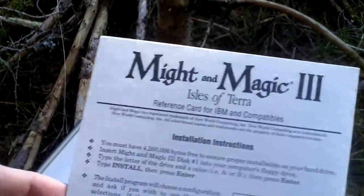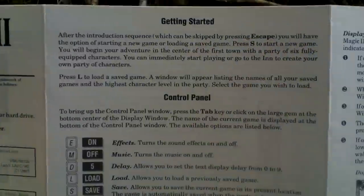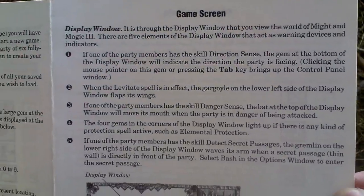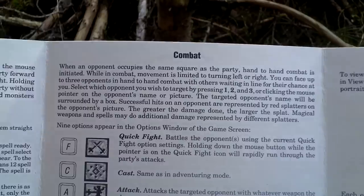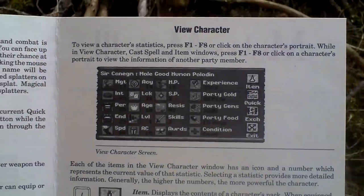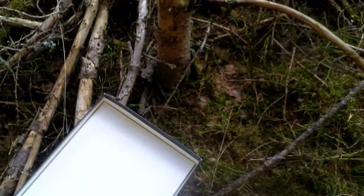So that's the map. Then there is a reference card for IBM and compatibles with installation instructions and setup, getting started, controls, game screen, the interface with the legend, adventuring, possible actions that you can do, combat, and character creation. So that's the reference card.